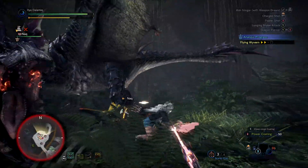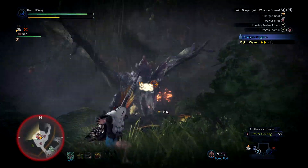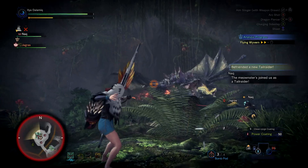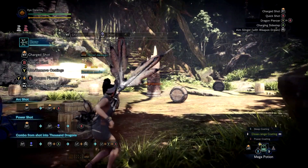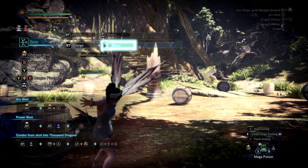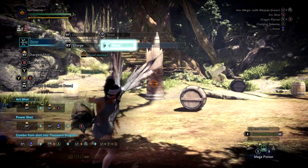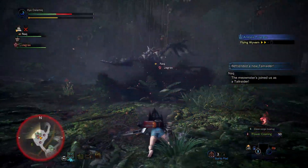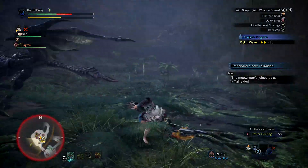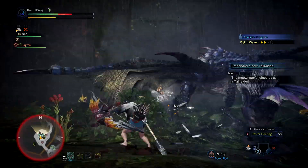When playing a ranged weapon you need to keep two things in mind. First is critical distance — basically an indicator to balance ranged damage. You can be out of range, in range but not dealing much damage, or at critical distance where you deal the most damage. You always want to try and stay in that critical range.